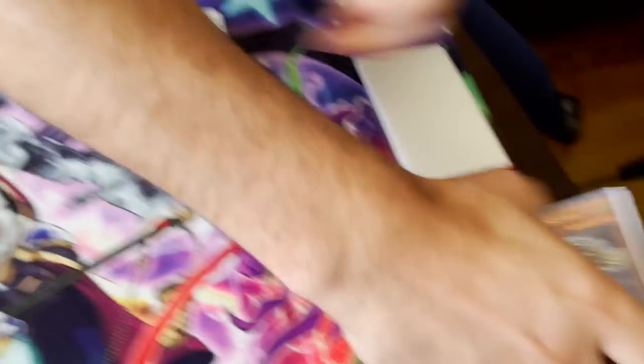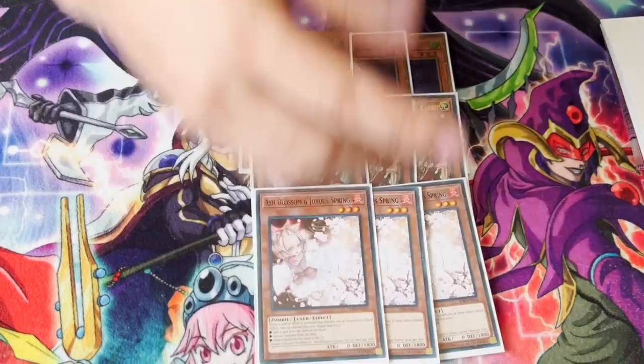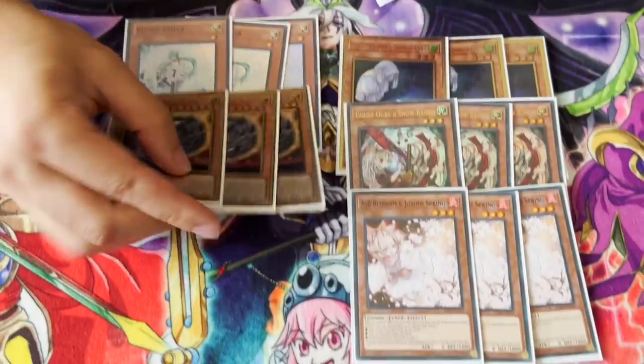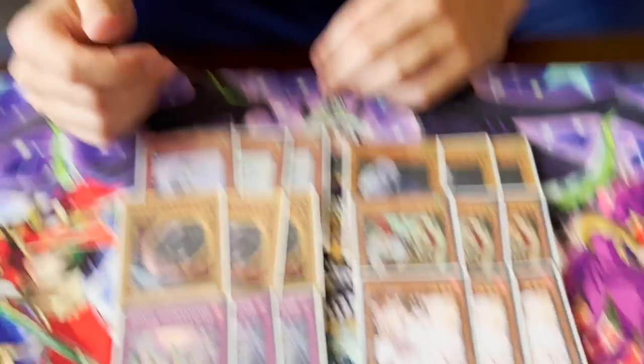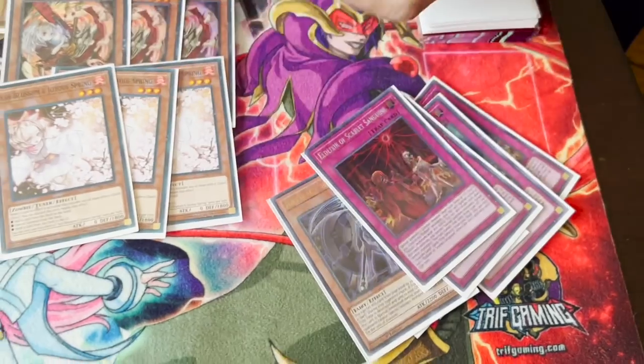And then the one Scythe — best card, absolutely amazing. Now 18 hand traps. The percentage of drawing them means you're going to see two in every single hand. You're playing 18. And post side deck, you're actually playing 30 hand traps. So the reason behind it is — if you look at some math here — this deck is literally organized perfectly. Don't think you're smarter than the pen god.